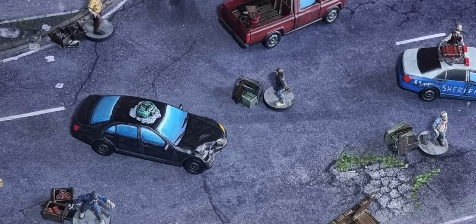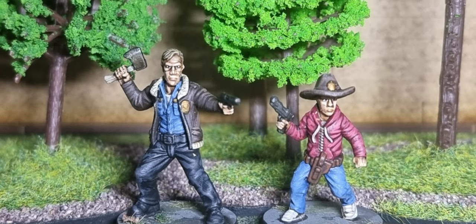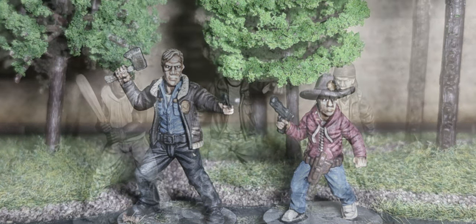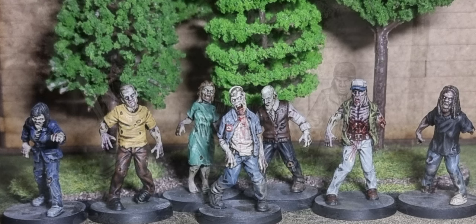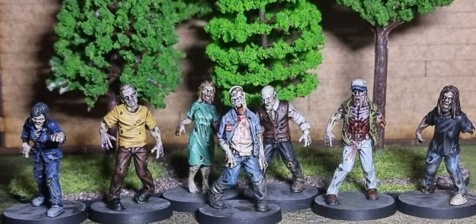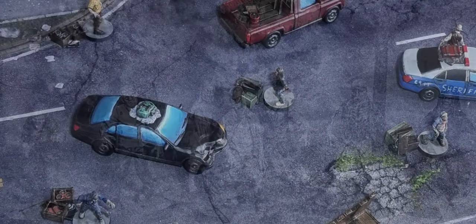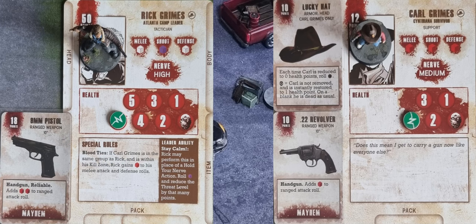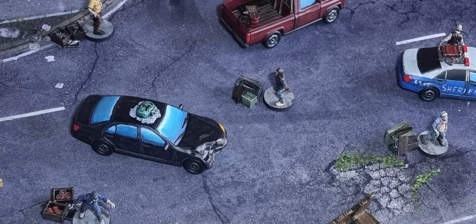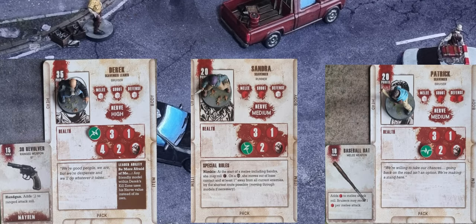One person takes control of Rick and Carl, and the other person takes control of Derek's gang — Derek, Sandra and Patrick. There are seven walkers that start on the board for this mission.